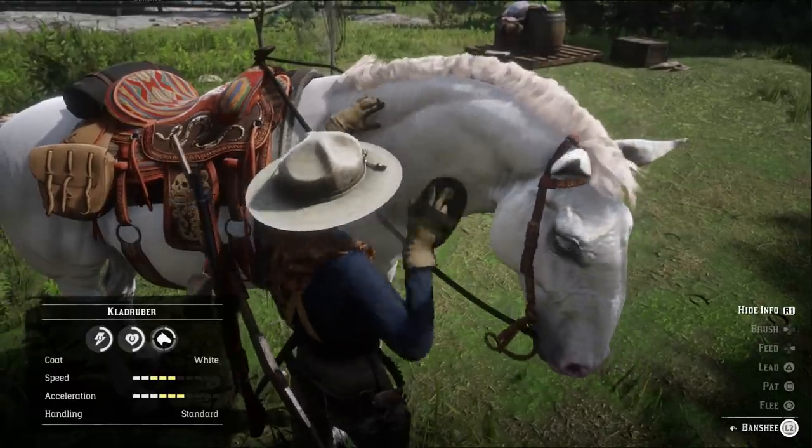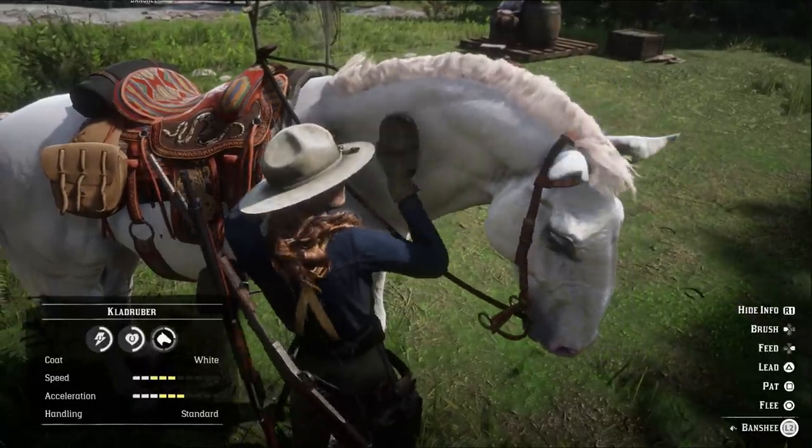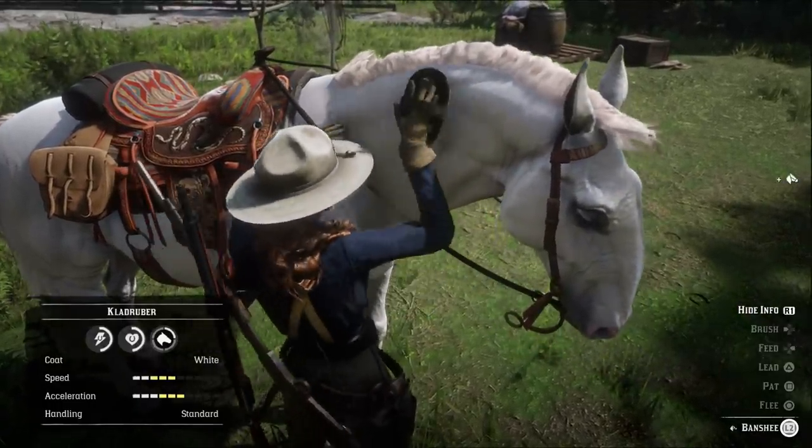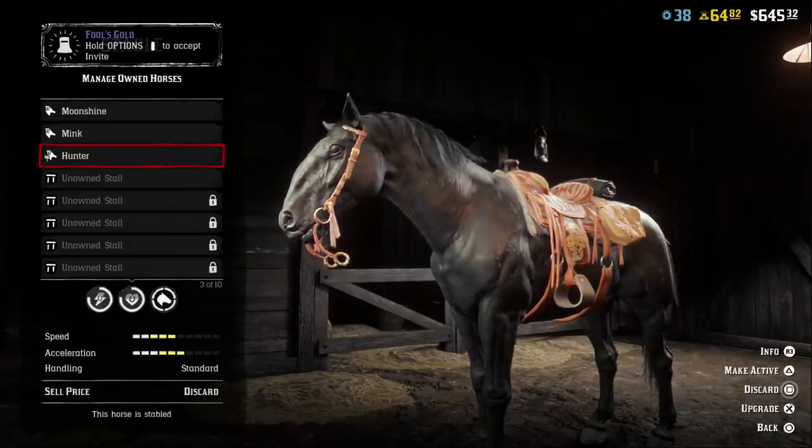Rank 1 Kladrubas will have 5 health and stamina, 2 speed which maxes at 5, and 3 acceleration which maxes at 6. Upon reaching level 4 bonding you'll end up with 8 health and stamina.